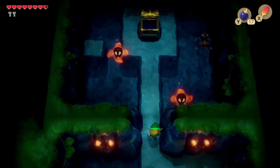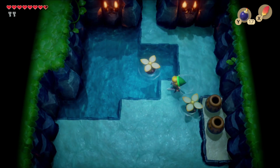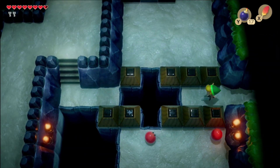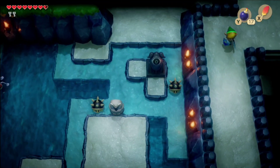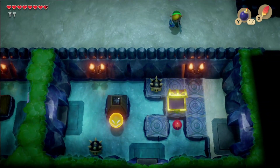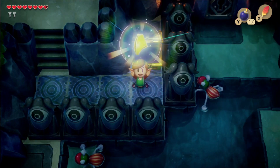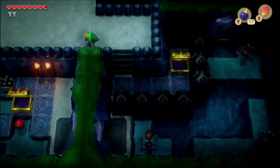I'm almost dead. I wonder if I can go back and get that heart again — no, I can't. Those guys seem like trouble. Give me a heart! We got the stone beak — it activates those owl statues and gives us a couple little hints.